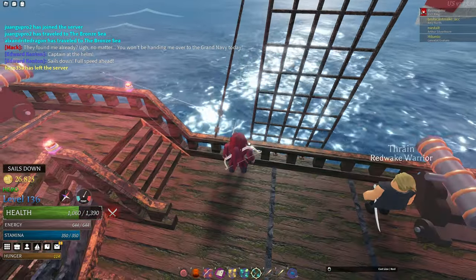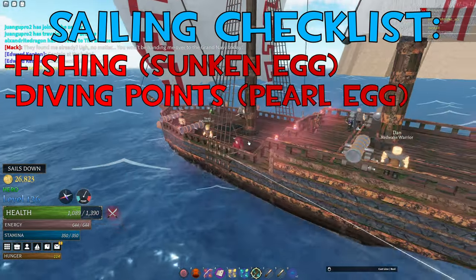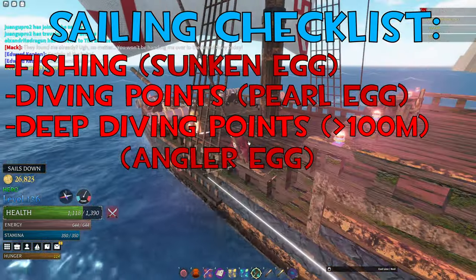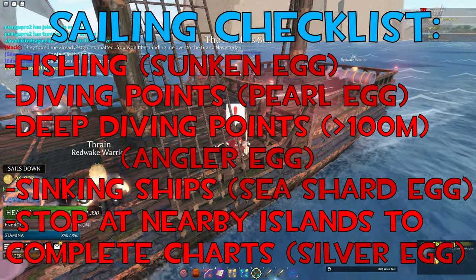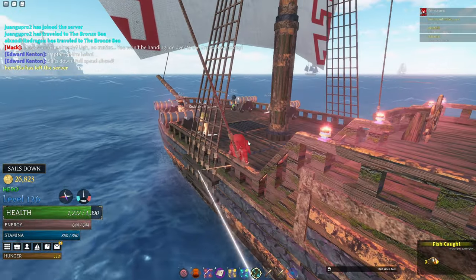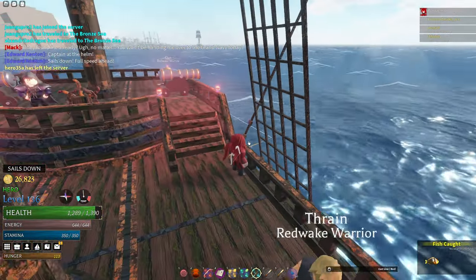Whenever you're sailing, make sure you're doing these five things: fishing for the sunken egg, stopping at diving points for the pearl egg, stopping at deep diving points for the angler egg, sinking ships to get the sea shard egg, and stopping at nearby islands to complete any treasure charts to get the silver egg. A huge chunk of time will be spent sailing, so use this time efficiently by looking out for those things.